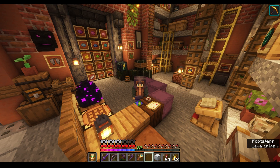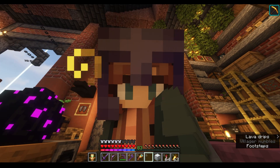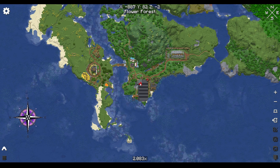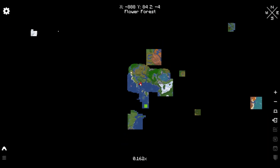With that important service announcement out of the way, I can go back to ogling the map, because a lot has changed since I last showed it. This is what it used to look like, and when I zoom out to the same extent, this is what it looks like now. A lot more black in this version, black representing unexplored territory.